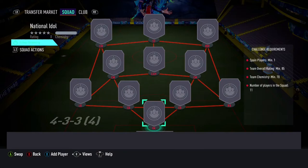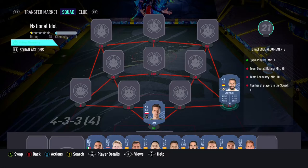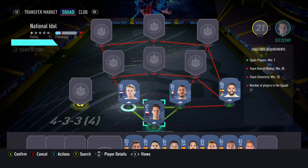The National Idol SBC will cost you guys 148,000 coins on PlayStation and 155,000 coins on Xbox. The requirements are at least 1 player from Spain, a minimum overall rating of 85 with a minimum team chemistry of 70.